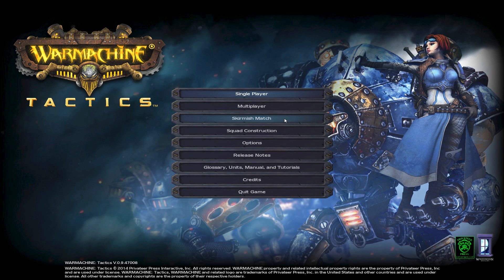Skirmish Match is if you want to set yourself up with your own squad against the computer. I've done this a few times and found it interesting. It was exceedingly easy for me to win. I thought it would be harder versus the campaign, but so far I'm finding the campaign missions more difficult than the skirmish. Maybe the AI needs to be stronger, but skirmish matches really haven't been a big issue for me in terms of winning. I'd like them to be a little bit tougher.